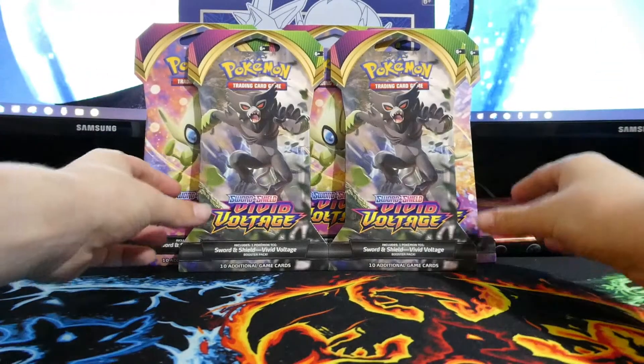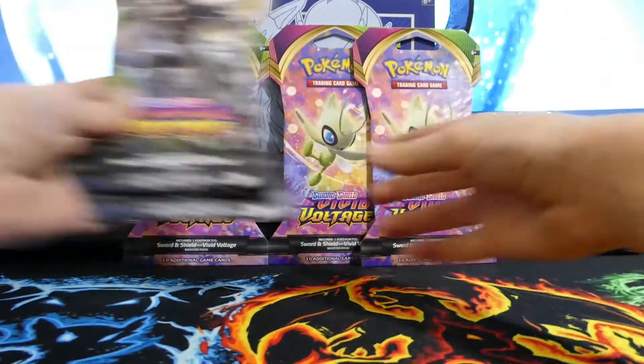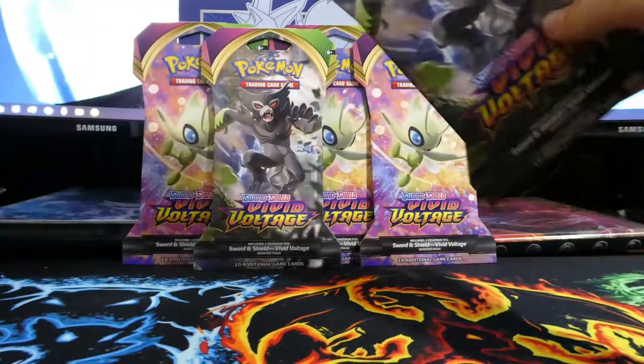So, like I said, just a short one today — jump on and see what you think. Thanks Dad! Today we're going to be opening five Vivid Voltage packs: two Zarudes and three Celebis. Let's get into it.